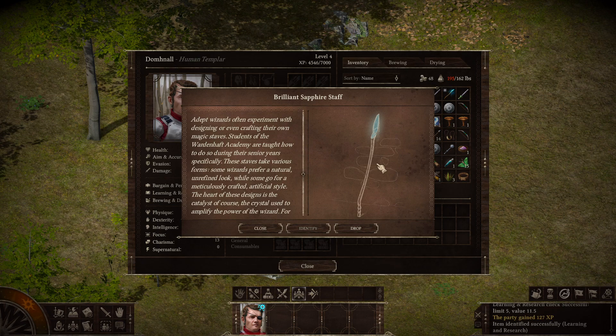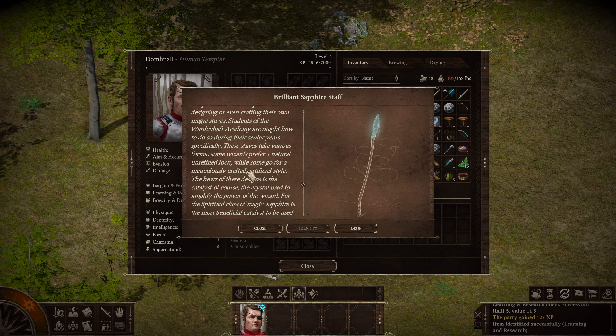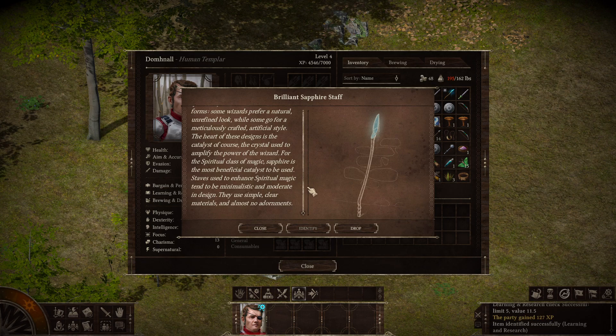We have a Brilliant Sapphire Staff. Adept wizards often experiment with designing or even crafting their own magic staves. Students of the Warden Haft Academy are taught how to do so during their senior years. These staves take various forms — some wizards prefer a natural, unrefined look, while some go for a meticulously crafted, artificial style. The heart of these designs is the catalyst — the crystal used to amplify the power of the wizard. For the spiritual class of magic, sapphire is the most beneficial catalyst. Staves used to enhance spiritual magic tend to be minimalistic, using simple, clear materials and almost no adornments.